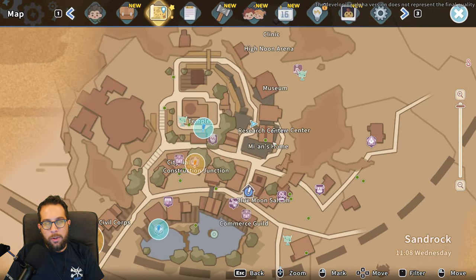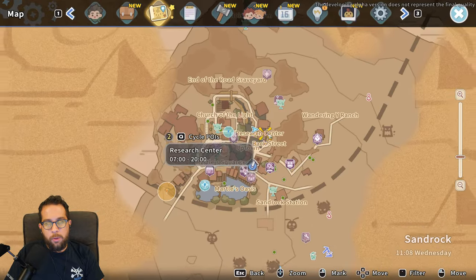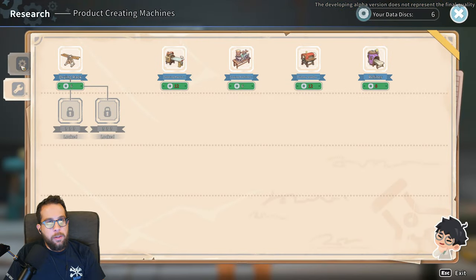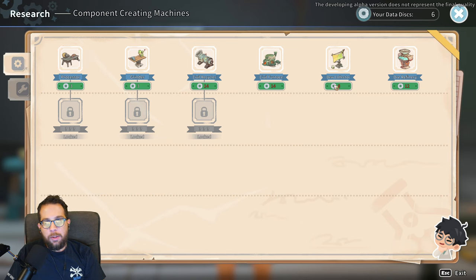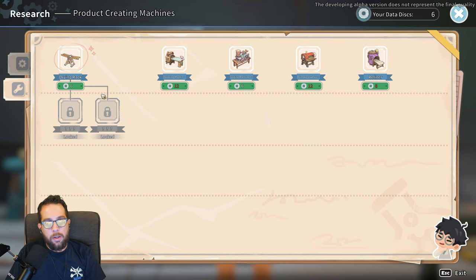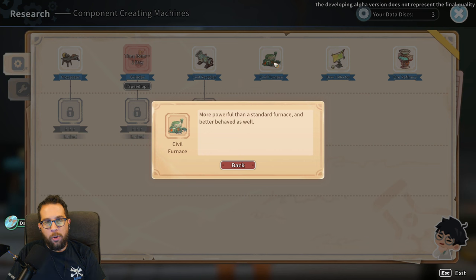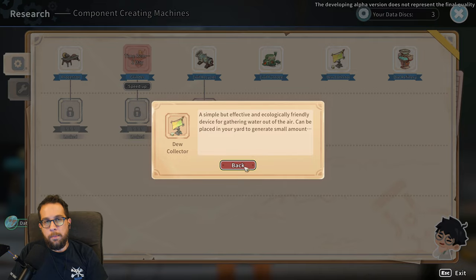To use those data disks you just got, you'll want to head to the research center on the east side of town. There are two tabs of things you can start researching, and I recommend sticking with either the processor or the grinder at the start — a lot of the other things won't do you much good very early on. These do take time: this one takes one day to research, and some of the more advanced ones will take multiple days.